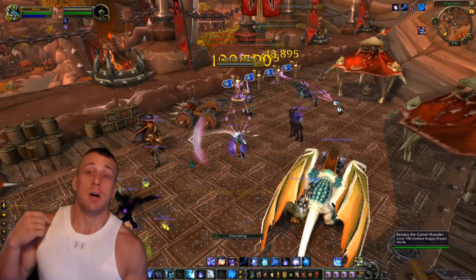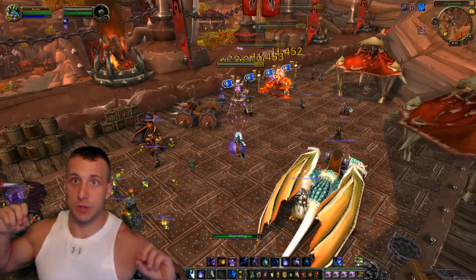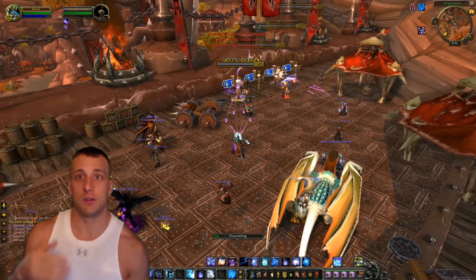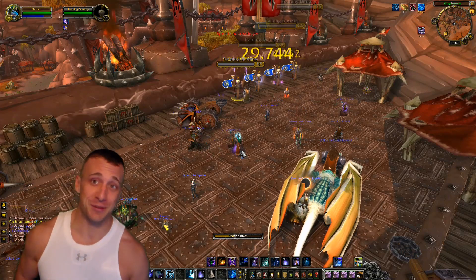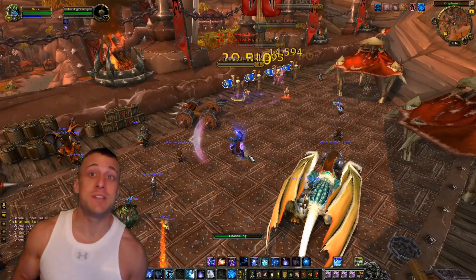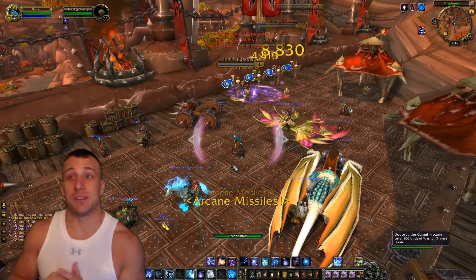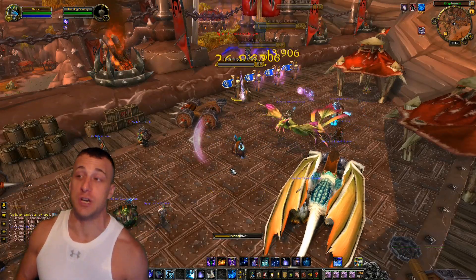The other level 100 option is like an arcane meteor — you throw out an arcane orb that travels up to 40 yards, similar to Frozen Orb for frost mages. Every time it deals damage to a target it gives you an Arcane Charge stack. On AOE fights this is great — throw it into a group of adds and you're immediately at four stacks, immediately spamming Arcane Explosion and doing massive damage.